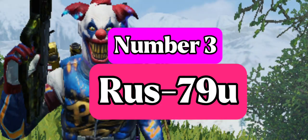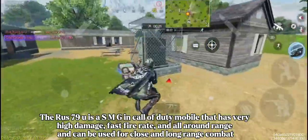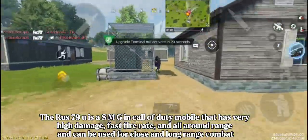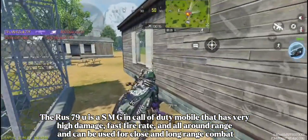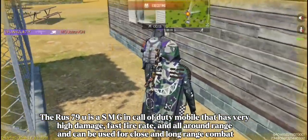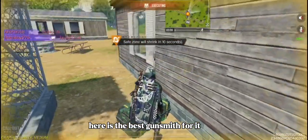Number 3 is the Rust-79U. The Rust-79U is a SMG in Call of Duty Mobile that has very high damage, fast fire rate, and all-round range, and can be used for close and long range combat. Here is the best gunsmith for it.